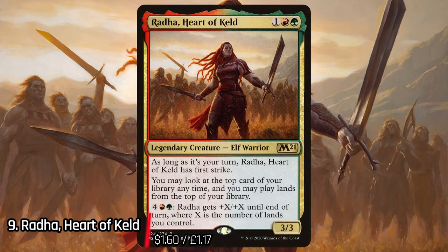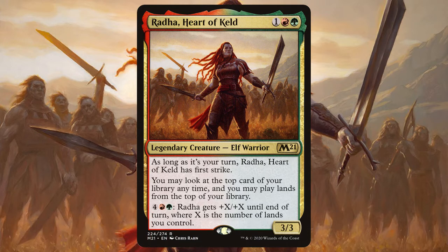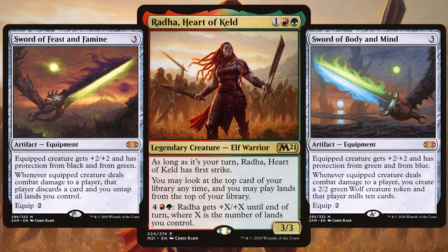Next on the list we have Radha, Heart of Keld. A 3/3 elf warrior with first strike that allows you to look at the top card of your library any time, and you can pay some extra mana and beef her up down the line — this is a commander you just don't want to mess with. With Radha you've got to be playing Voltron, Lands Matter, or just a cunning combination of the two.